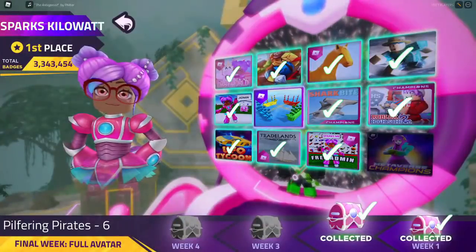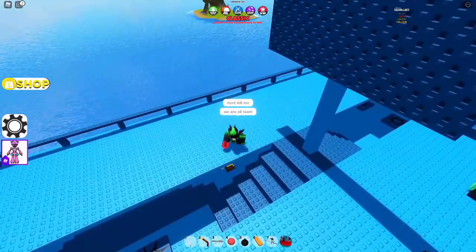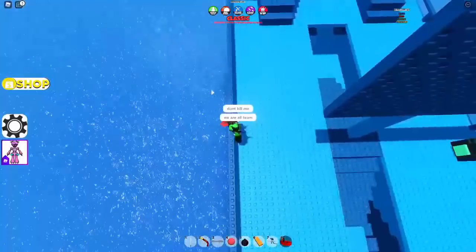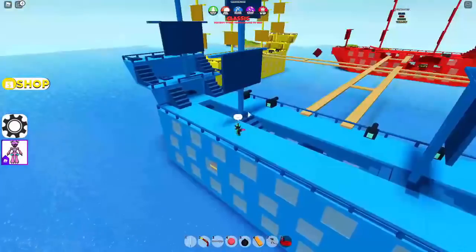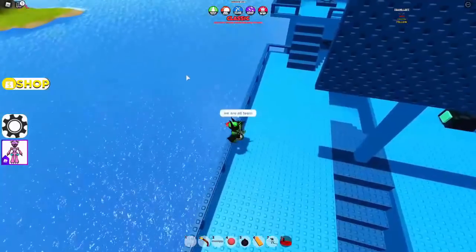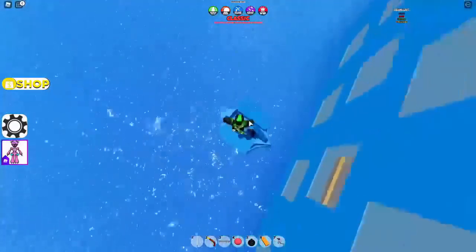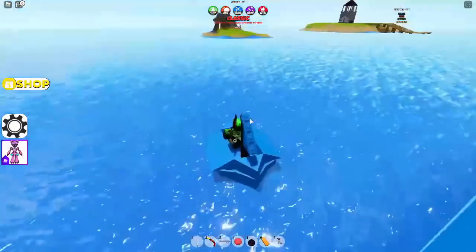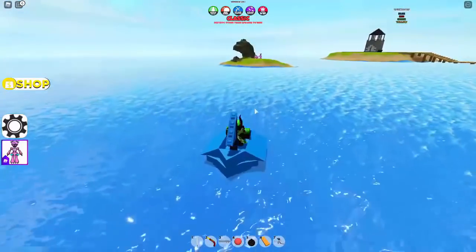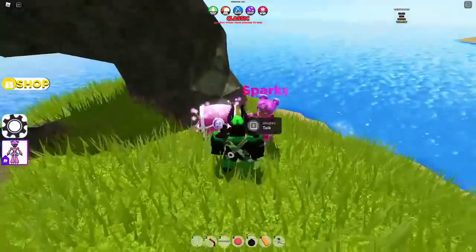After that is Pilfering Pirates. First, go outside of your pirate ship. Then take out your small boat and place it right here. If you go past the blue boat, there's Sparks right there. It might spawn Sparks in different locations, but go past the blue boat and then talk to Sparks. There's already a chest there.